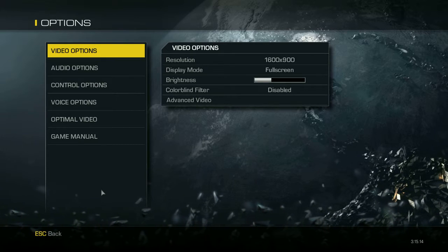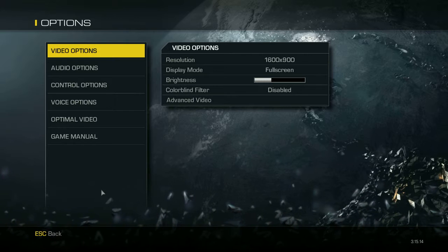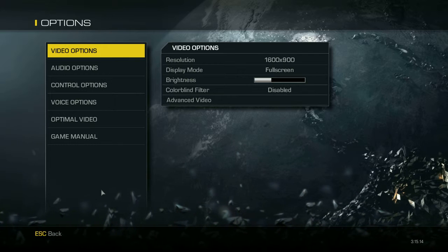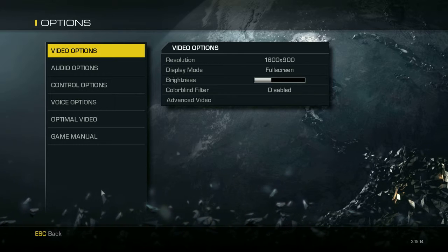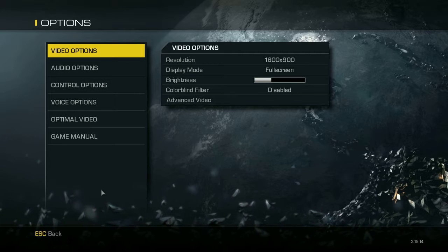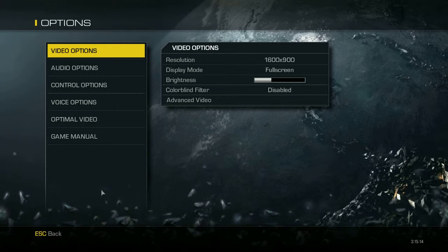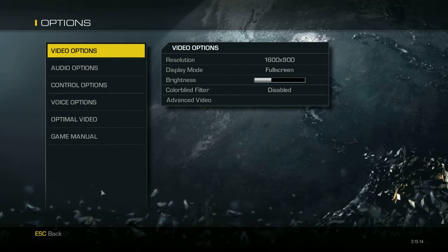If this doesn't fully fix the lag, minimize the game, go to Task Manager, go to Processes, and find the Call of Duty Ghosts process — it should be iw6sp64 or similar. Right-click on it, go to Priority, and set it to Normal, then apply. Open the game and you will feel much better performance.